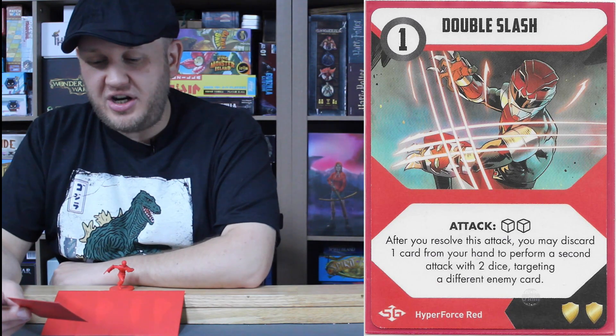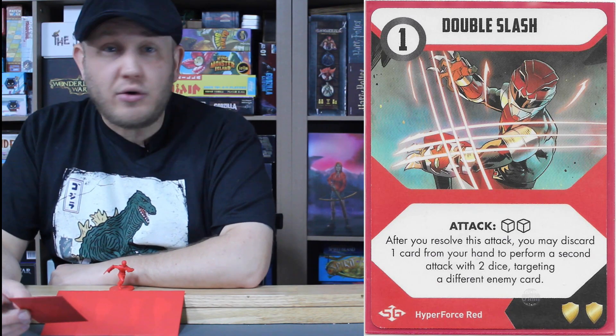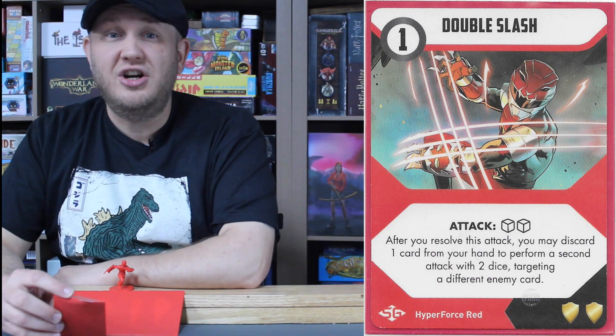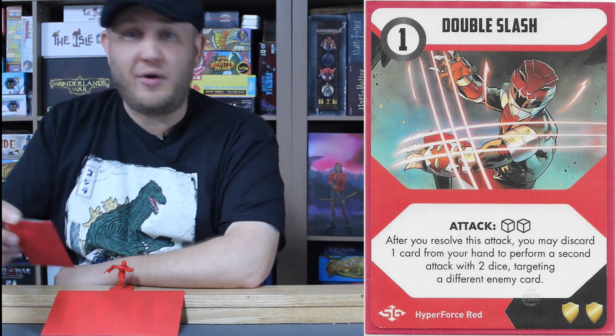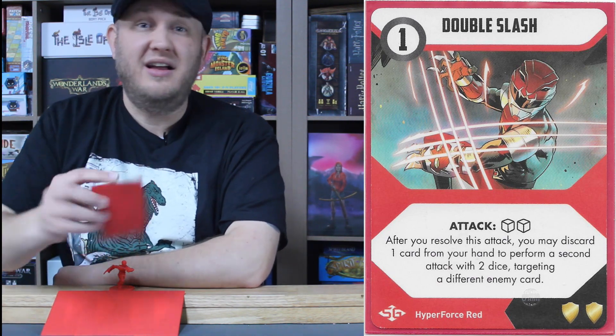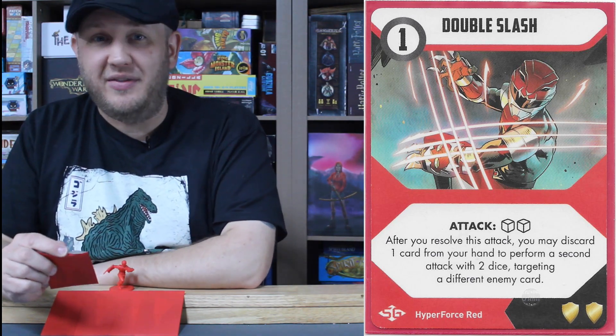Even still, you're spending an energy and a card to get a two-dice attack and then another two-dice attack against different enemies — something you can use pretty well to knock down health for various enemies, then use Vesper to mop them up or Hurricane Kick from Chloe to deal extra damage. Awesome ability — the Double Slash.